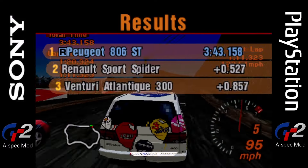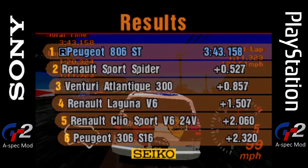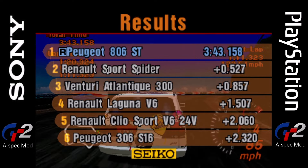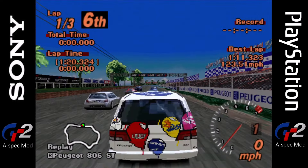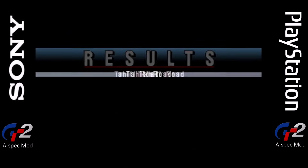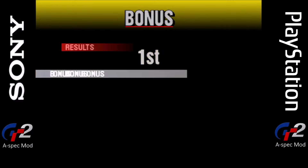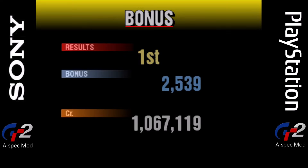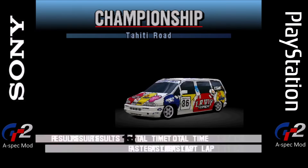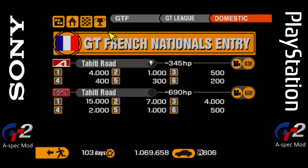That was race one out of two of the French Nationals. Decent opponents there, especially the Venturi and the sport spider. That was a success. Nice 4,000 credits in the bank. We do have a million, but every little helps. And we got a new car acquired, so let's see what it is. Let's go back to the garage and see what we've won.